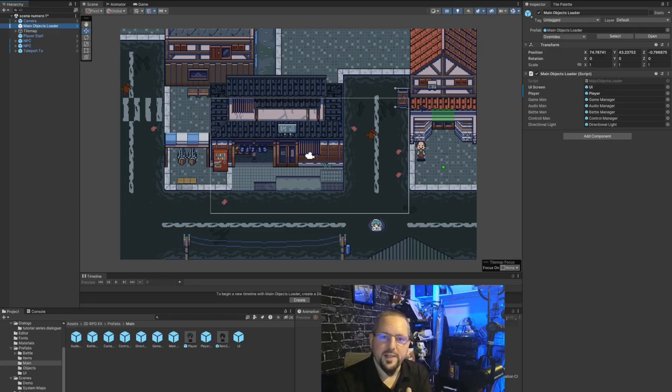No matter what I want to explain next, I have to explain this thing first because it connects to everything. In this episode I'm going to explain the main object loader — this is our first introduction to it so I'll cover about 75 percent of it, the easy part. Then we're going to create chests and enemies.